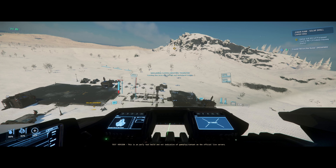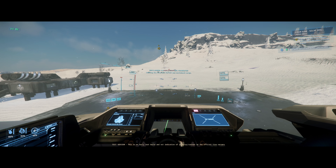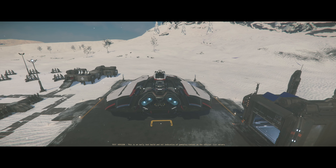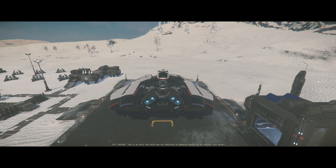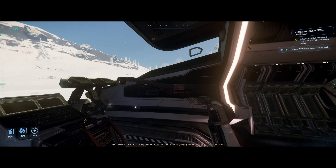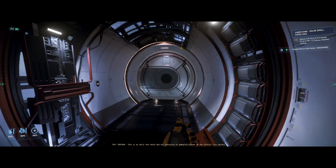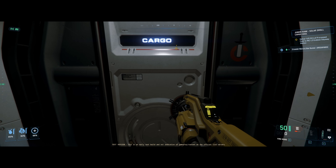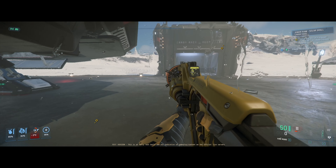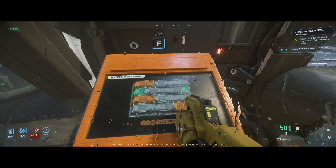There are two freight elevators on the big landing pad and one on the little landing pad. We're landing on the little landing pad, which is the farthest away from the trading terminal. A couple things to keep in mind: you want to land in a way that your cargo bay can reasonably easily access the freight elevator, so you're not running around too much with these boxes flying through the air.